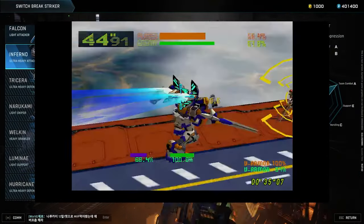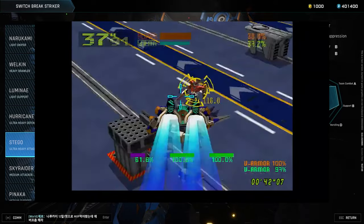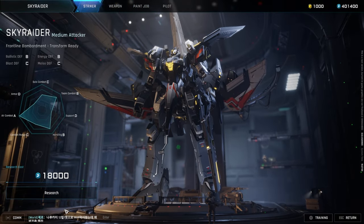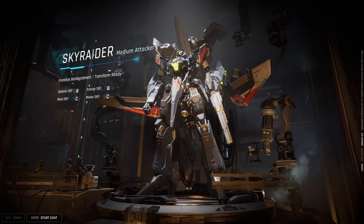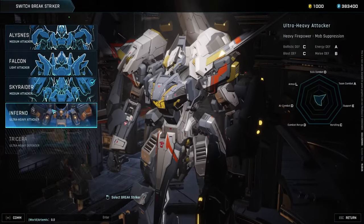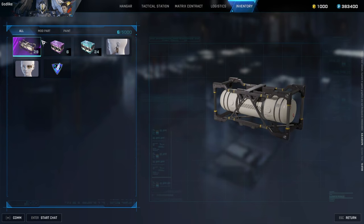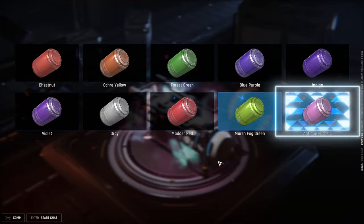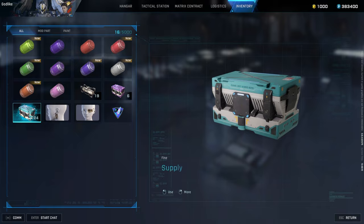I used to play it a lot in the arcade with my little brother — he loved that game too. This game is such a trip back to the old days but in the modern era. Energy missile, energy outer cannon — hell yeah. Let's try the medium attacker. We can unlock accessories — and oh, loot boxes. Blue, purple — the loot box is only for paint hopefully. They don't add anything else.